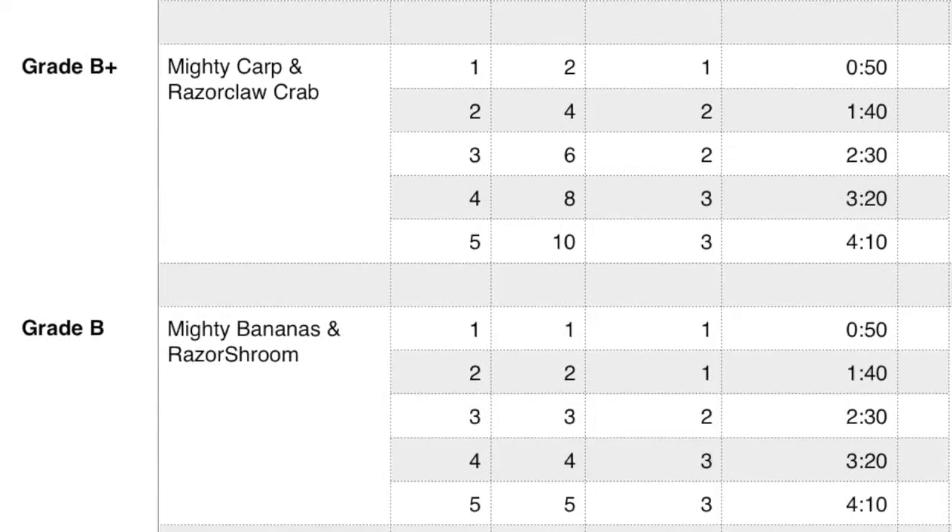Close runner-ups are the mighty carp and the razor claw crab, then mighty bananas and razor shroom. The carp and crab each restore two hearts when cooked and give 50 seconds of effect — one for level one, two for level two, but four are needed for level three. The banana and shroom give one heart each and 50 seconds of duration — you need three for level two and four for level three.